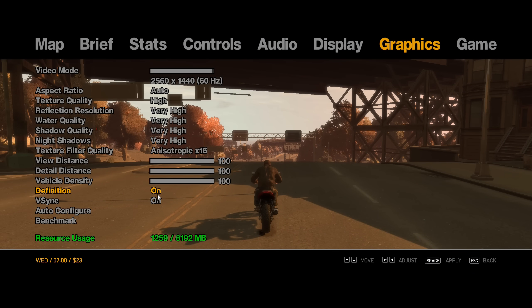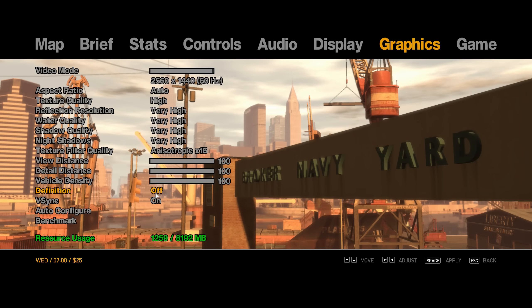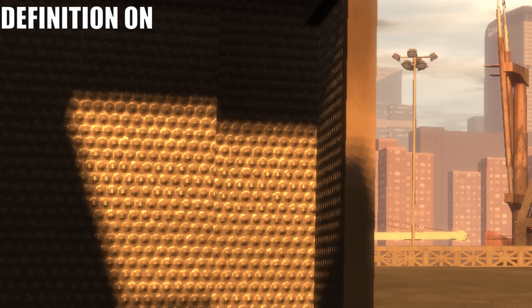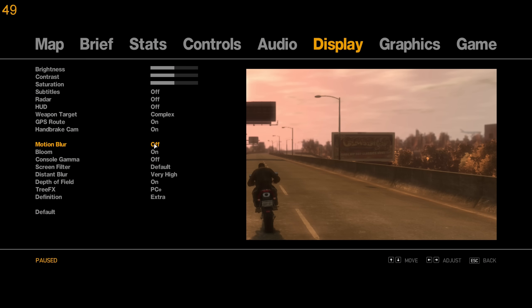The vanilla PC version of the game has an option called Definition. This allows you to enable or disable the game's motion blur when driving fast, but most importantly, it also enables or disables the game's depth of field effect. Except on the PC version of GTA 4, the depth of field effect is broken, and instead blurs the entire screen instead of just blurring objects in the distance. Fusion Fix separates motion blur and depth of field in the game's menu, so you can now enable and disable them separately.